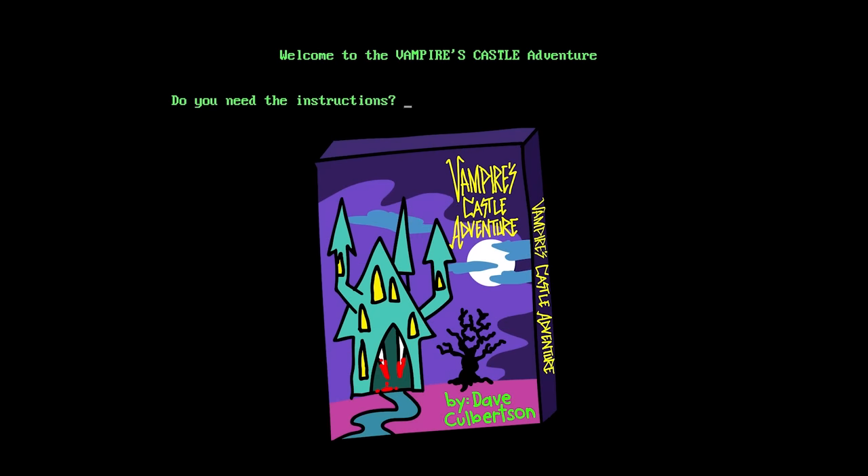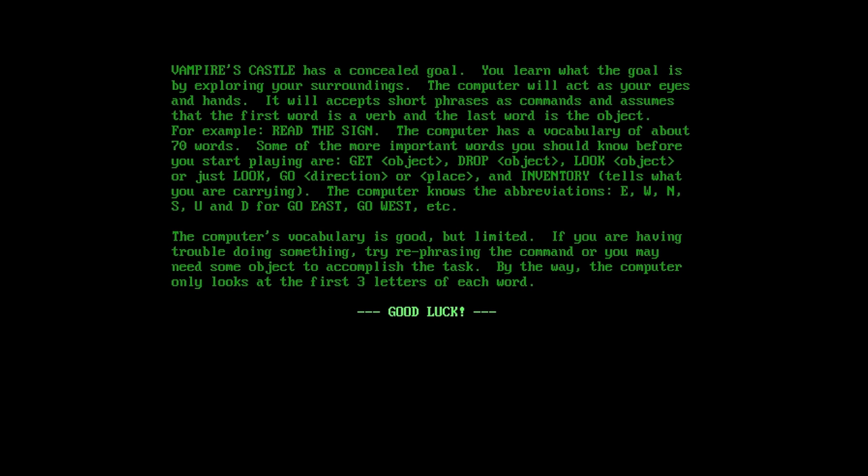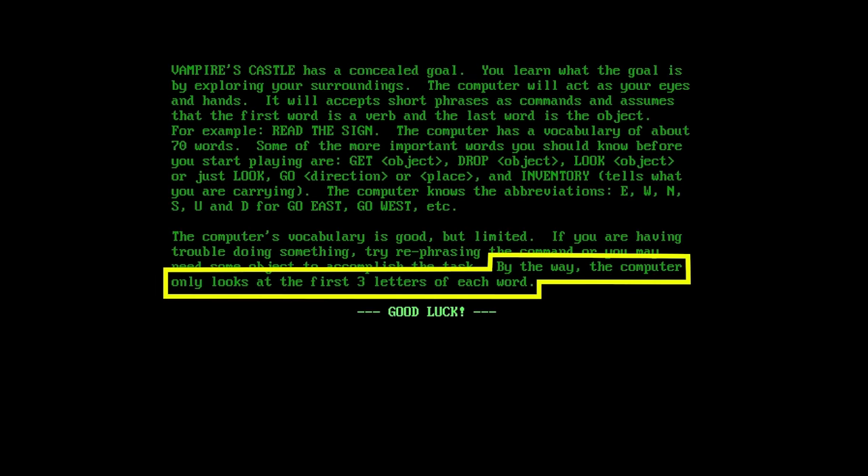I'm all done! Thanks The Cheat! Welcome to the Vampire's Castle Adventure! Do you need the instructions? Yes, yes for sure, in a game like this. Vampire's Castle has a concealed goal — you learn what the goal is by exploring your surroundings. Uh oh, red flag! That sounds suspiciously like this game is going to be arbitrarily difficult instead of having actually challenging puzzles! By the way, the computer only looks at the first three letters of each word. Good luck!